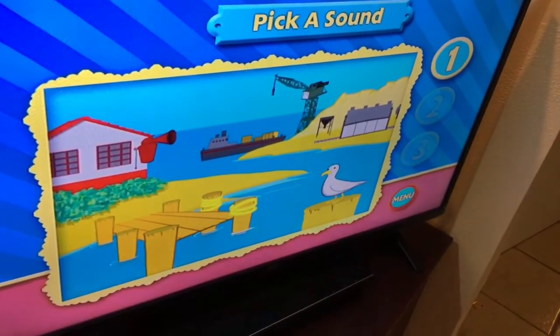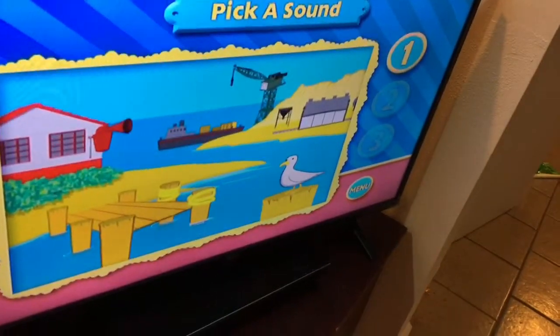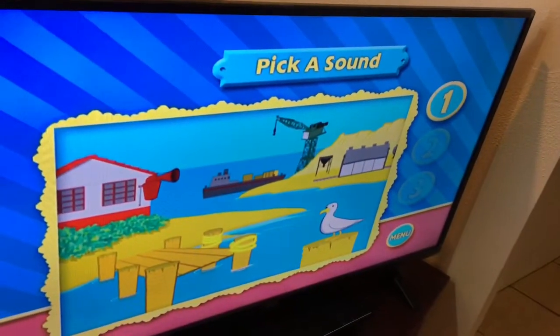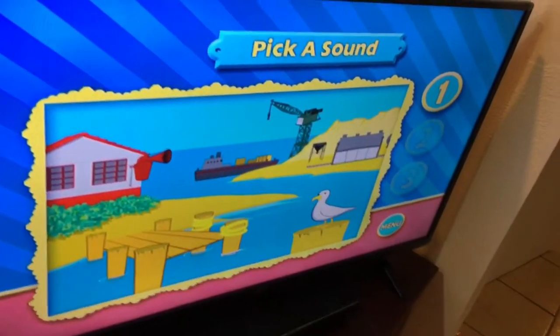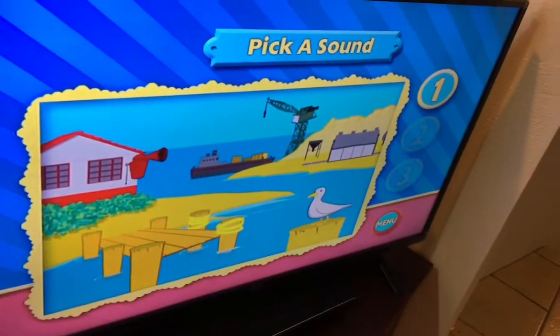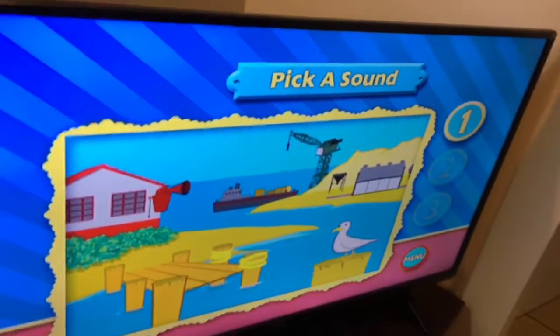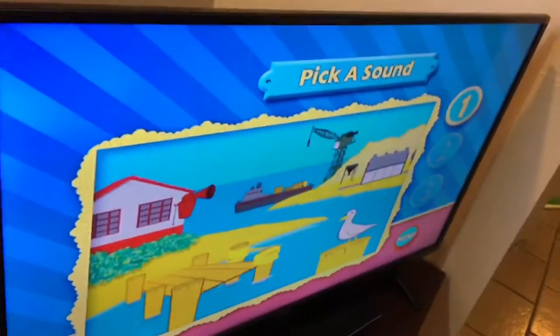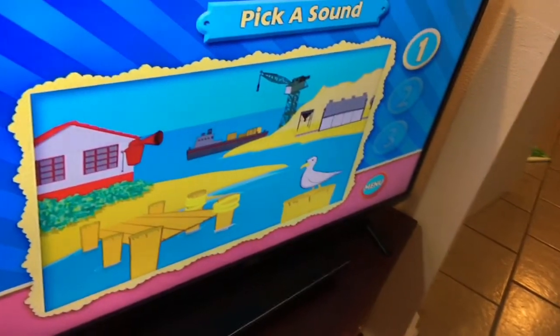Please select the number one button to hear the first sound. You're right. The foghorn helps Bullstrode steer around in the water by the dock when it's really dark or if it's foggy.